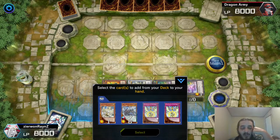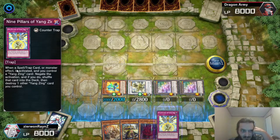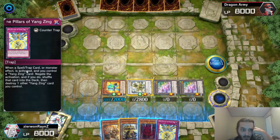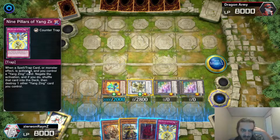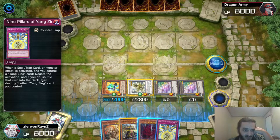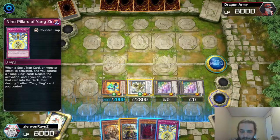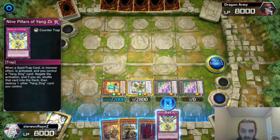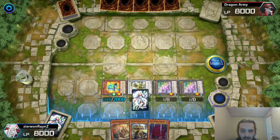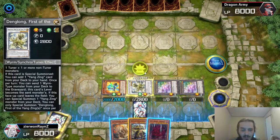So we're going to add with Denglong the first Omni-Negate. This activates when a Spell, Trap, or Monster Effect is activated — if anything happens and you control the Yangzing card, you negate the activation and shuffle that card into the deck, then destroy the Yangzing card you control. We can go ahead and set it because this is slow mode — we're not actually going into ranked.